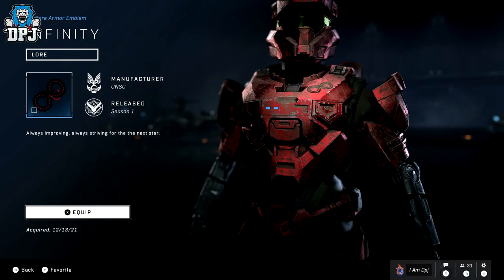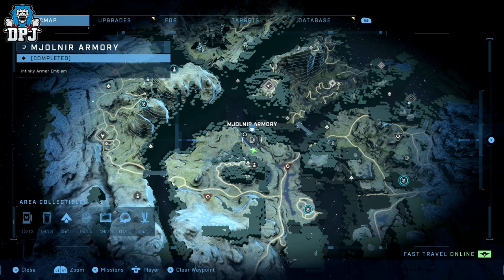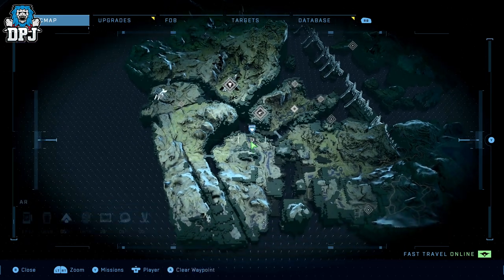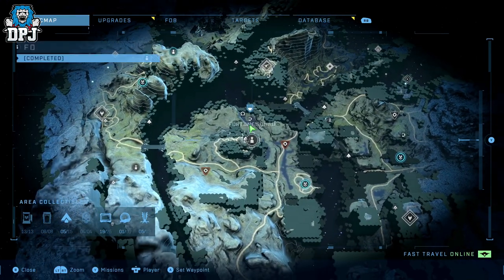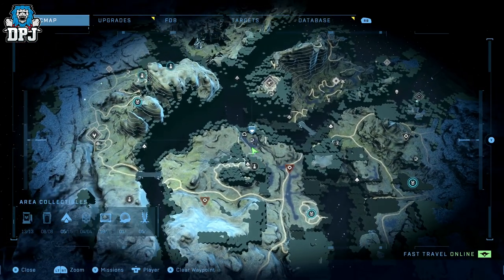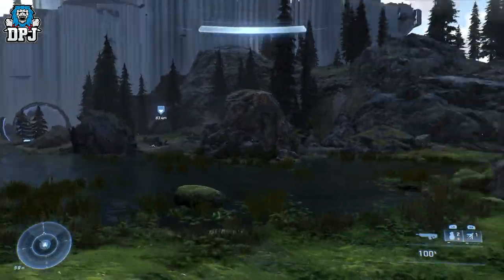Next up we have the Infinity Armor Emblem. This one is kind of south of the map, near the Fortune Squad side mission activity — not too far from that. Come there and use the water as a focal point and you'll know exactly where you're going. Pretty straightforward — grab this one and enjoy it.